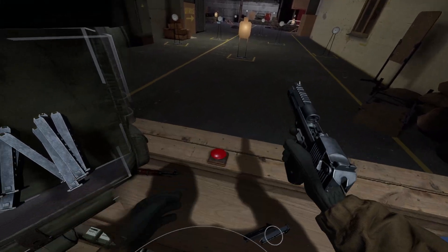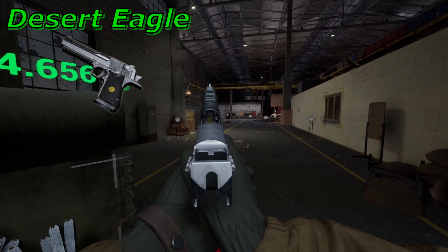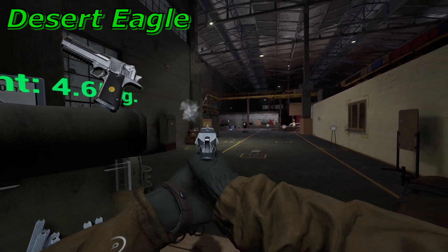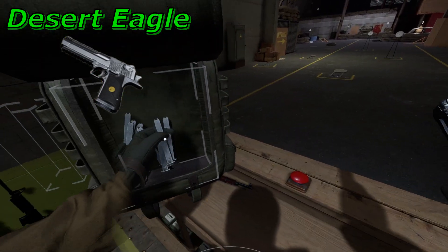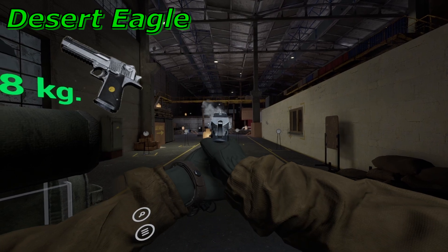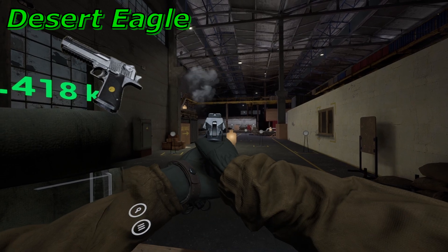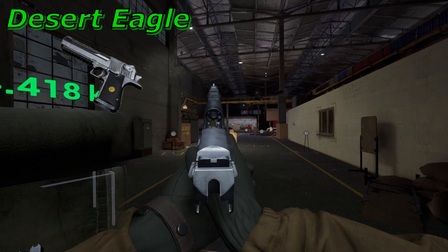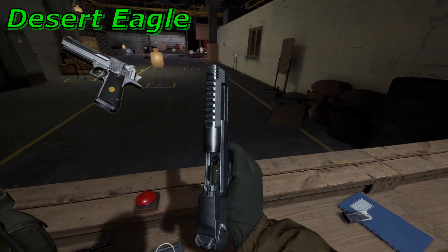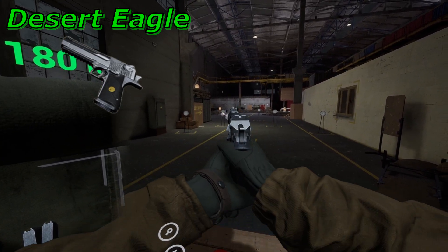Moving on to the only gun in the game that currently uses the 357 Magnum round: the Desert Eagle. Few guns are as iconic or unique as this one. Although it's famously chambered in the 50 Action Express round — the largest to be used in a self-loading pistol — the one in-game is the 357 variant. Designed by Magnum Research in the early 80s, it has a gas-operated rotating bolt system that is incredibly unusual for a pistol, and actually functions more like a rifle in its design. If you've ever taken apart an AR-pattern rifle for cleaning, the bolt on this thing is going to look very familiar to you.